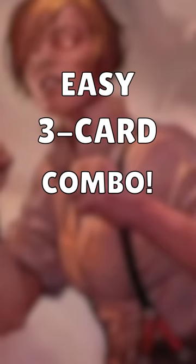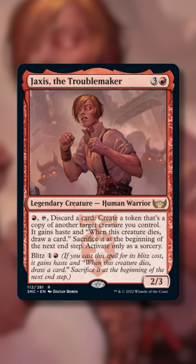Here's an easy three-card combo that wins you the game with Jaxus the Troublemaker. Jaxus has an activated ability that lets you create a token copy of another creature you control, which gains haste and draws you a card when it dies. We're going to pair this ability with two other cards to win the game.